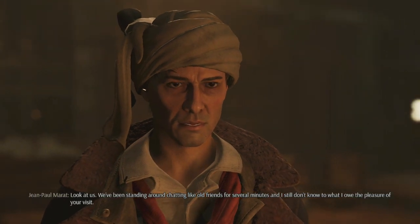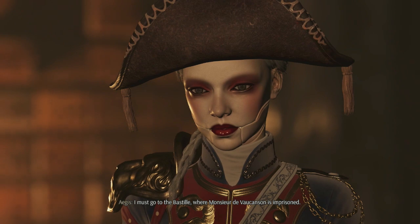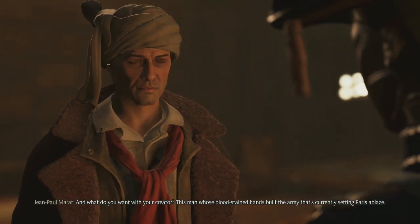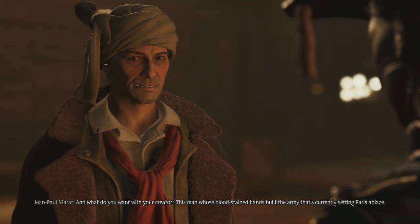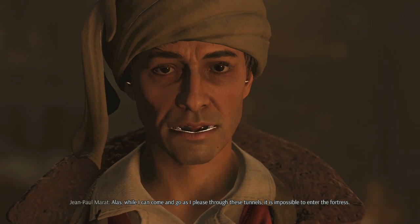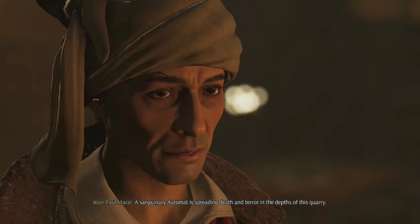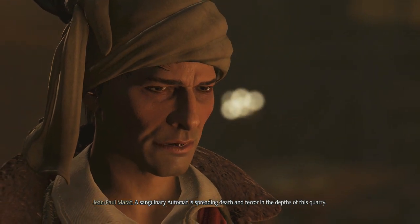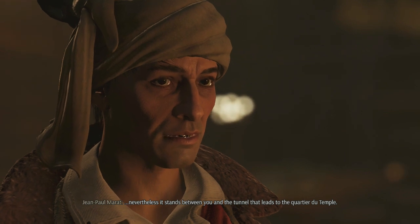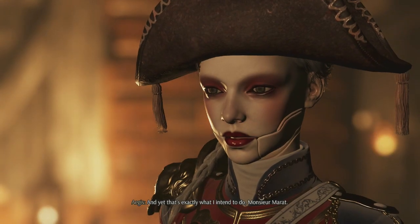Now that I think about it, madame — we've been chatting like old friends and I still don't know what I owe the pleasure of your visit. I must go to the Bastille where Monsieur de Vaucanson is in prison. Such a sad fate — but what do you want with your creator, whose blood-stained hands built the army setting Paris ablaze? What Vaucanson has done, only Vaucanson can undo. Alas, while I come and go freely through these tunnels, it is impossible to enter the fortress. A sanguinary automat is spreading death in the depths, but my comrades sabotaged the floor to limit its movements. That's the only way to reach the Bastille — and that's exactly what I intend to do.